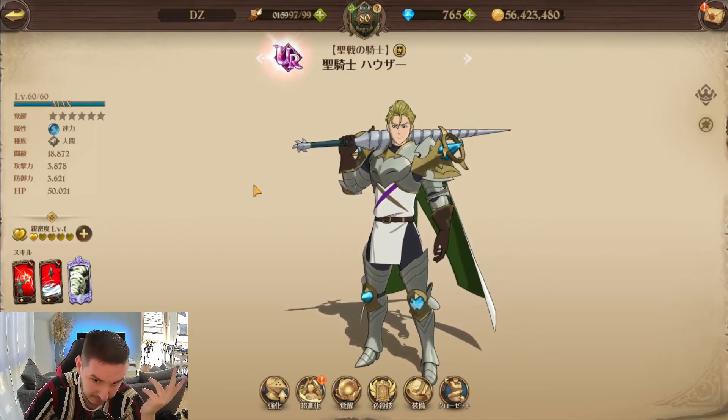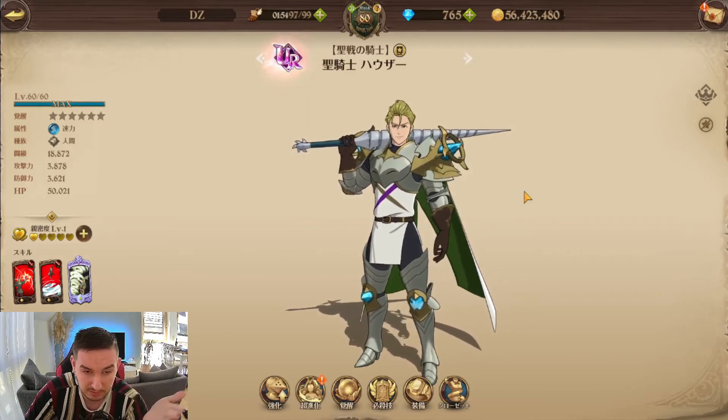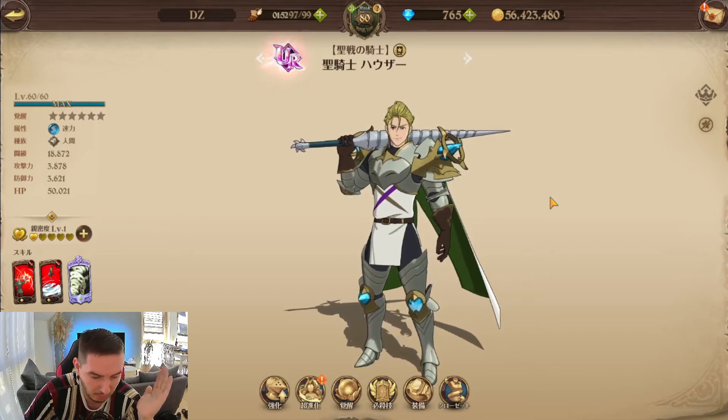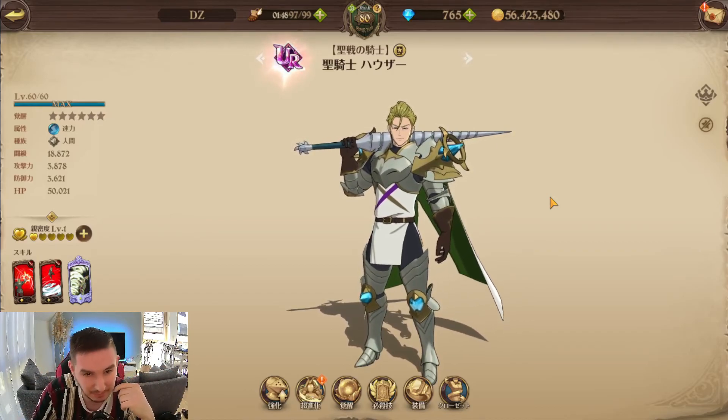It's essentially an irrelevant unit overall. If you don't play Purgatory Barn as your main team, you can skip this unit entirely — it'll just sit in your box. Thanks for watching, see you in the next one. Zeldris for President!